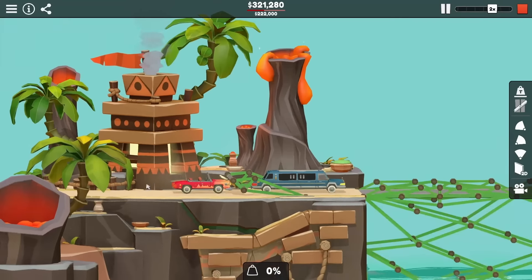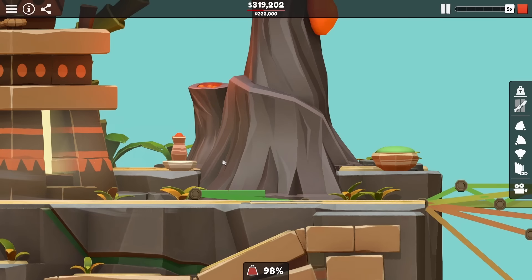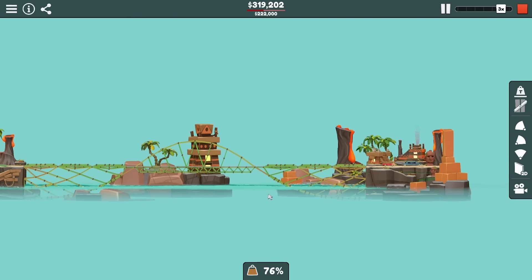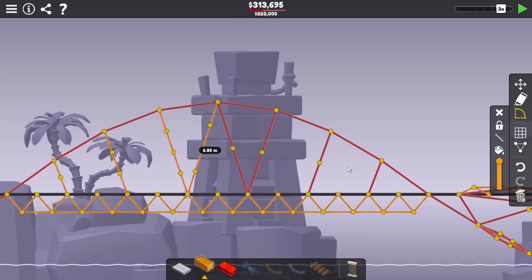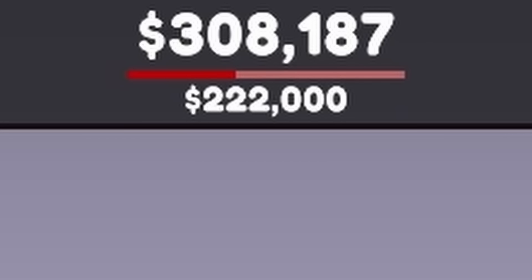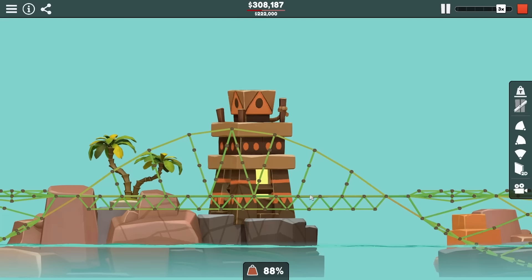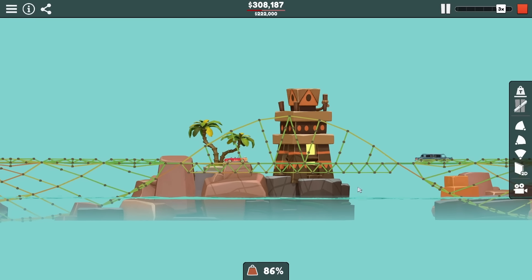I tried a whole bunch of things to make the second car work, but found the best way was literally just adding two pieces of road with one piece of steel holding it back. This was just enough delay that the car was able to get through, and they both hit their flags. Getting any completion at all was pretty amazing, but of course I was still badly over budget and needed to shave it down. I started with a few easy things like lowering some wood, but I was still really far away, so I decided to come back to this level once I'd tried out everything else.